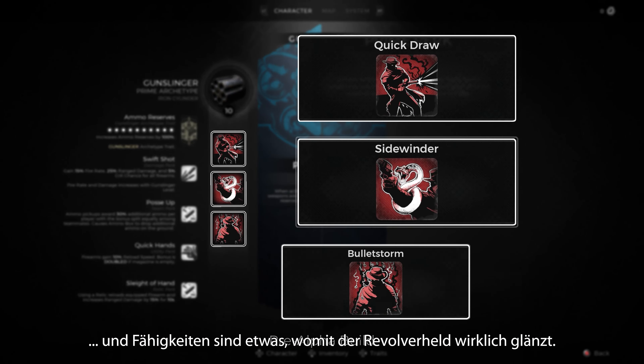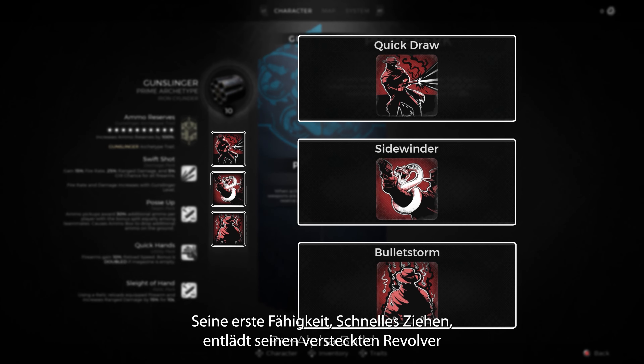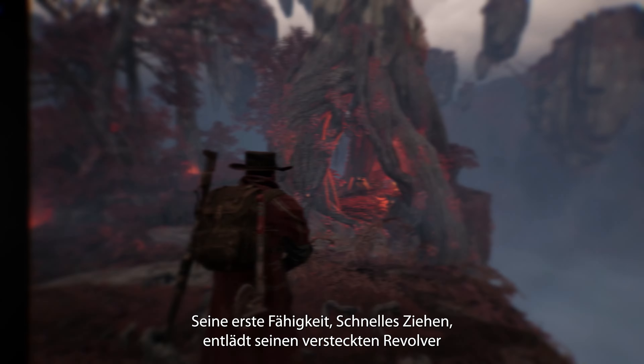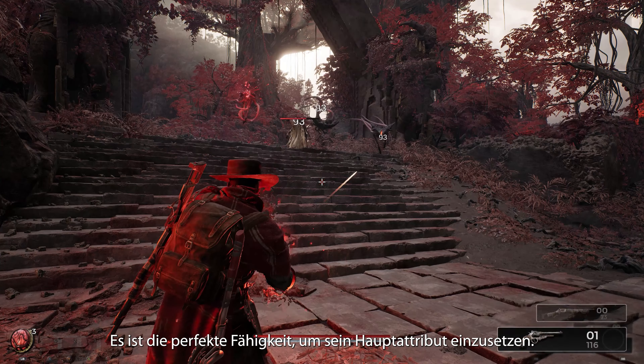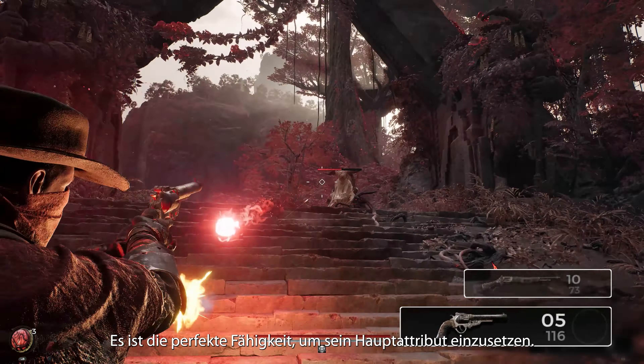Skills are where the Gunslinger really shines. Their first skill, Quick Draw, unloads their hidden six-shooter and auto-targets nearby enemies. It's the perfect skill to leverage their Prime perk.